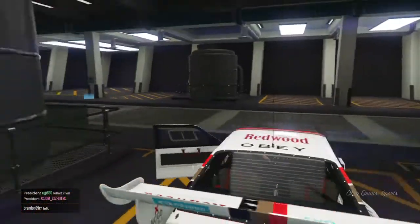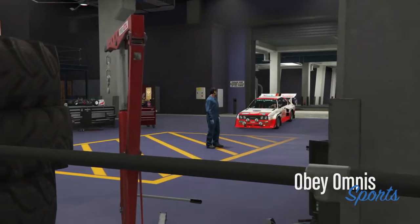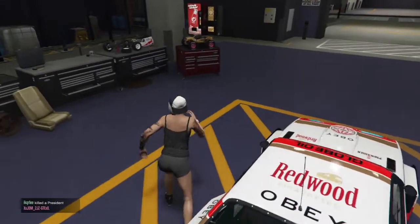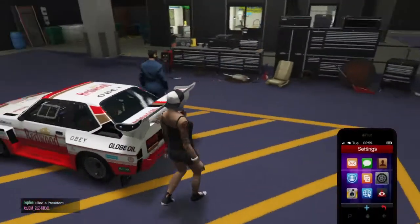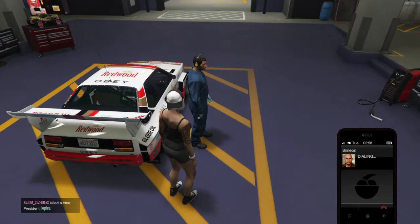I'm just going to use this car for example. I'm going to exit it, run over to the RC, press right on the D-pad, and then exit it, and then request a job from Simeon, or Gerald, or any of those guys, and then just wait for it to pop up.